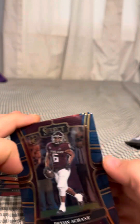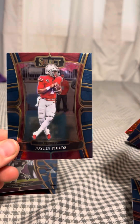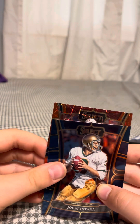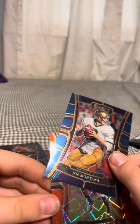Now I'm on the second or third pack. We got Devon — I can't pronounce his name — and oh, Rob Gronkowski! Oh my god, I think I got Joe Montana... it is Jonathan Taylor. Dang, that's crazy — we're sleeving all of these cards. I'm gonna take this Rob Gronkowski out too.